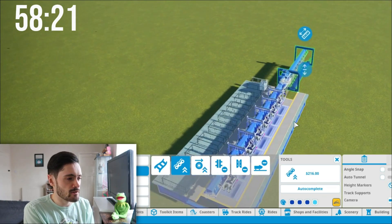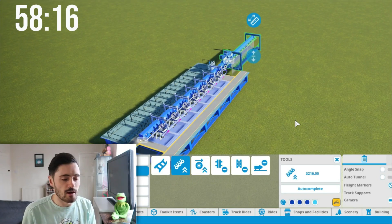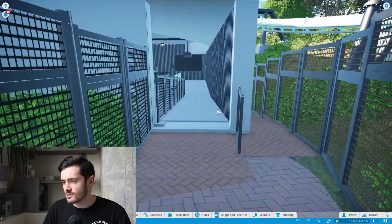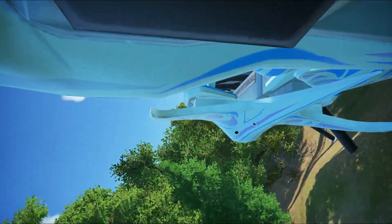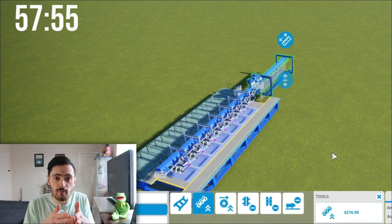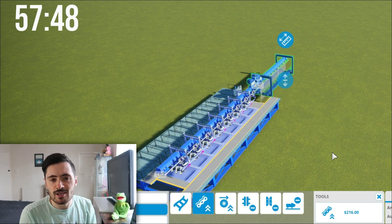If you've ever been on Galactica, you'll know there are actually two stations — I can't do that on Planet Coaster without going into all the settings. I made a video last year where I looked at the best Alton Towers recreations on Planet Coaster. One of them was Galactica, and it was incredible — they built two stations by playing around with the settings so it all merged into one. It was amazing, but I can't do it in the time I've got. So you'll just have to imagine there are two stations.